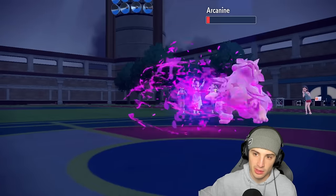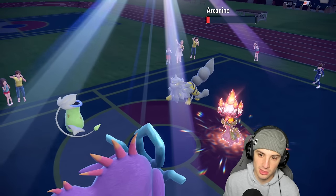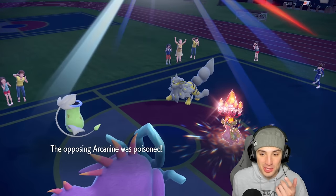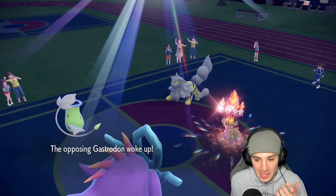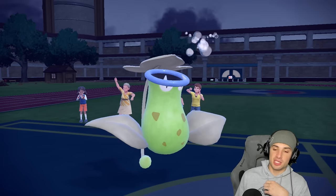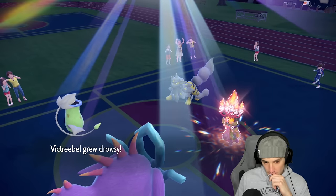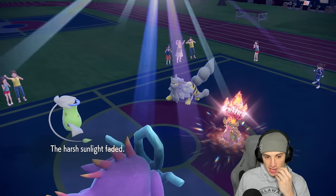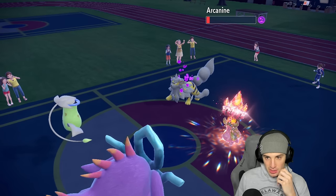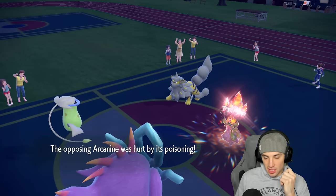They have helped my Victreebel — Sludge Bomb comes over here and doesn't pick up a lot of damage. I don't think Sludge Bomb is KOing but — we get a poison! Thank you! Poison should finish that off. Gastrodon wakes up of course and goes for a Yawn — so it's going to Yawn me, probably just protect next turn. Sun is going to fade — we lose all speed boosts. But poison should kill Arcanine, which would be massive.